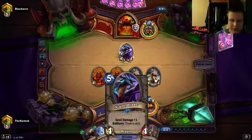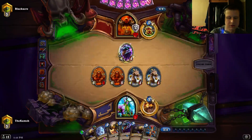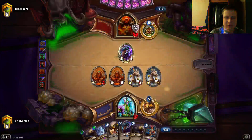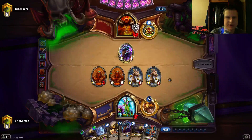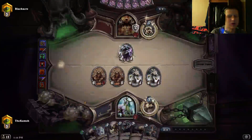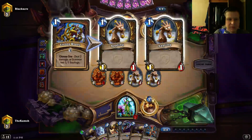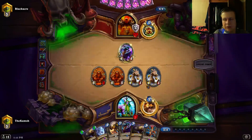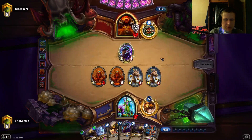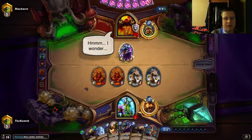I'm going to Innervate and Wrath this to kill it. Going Living Roots — if he Brawls this that's fine, he's using his entire turn. Then we go Azsharadrake into Shredder, we have a board, and we're threatening double combo which is a lot of damage. Living Roots makes two things for the price of one, but they're both very bad — basically Wisps — so it's not worth two cards or even one. But in the early game it's really important, same idea as Zombie Chow: it forces your opponent to use resources.